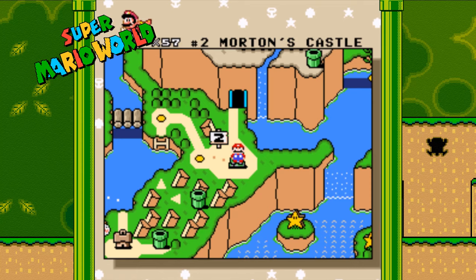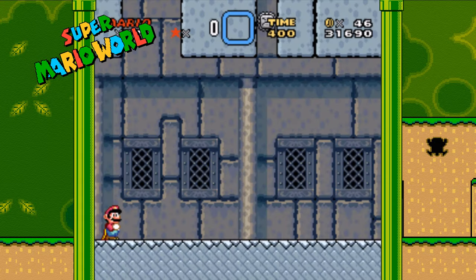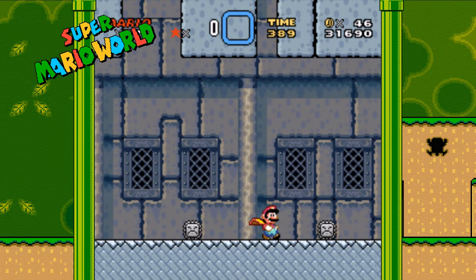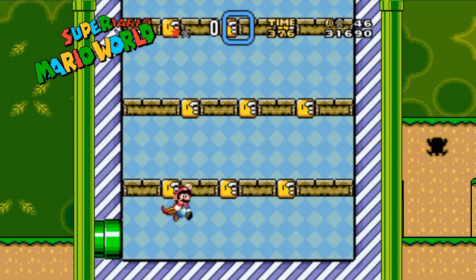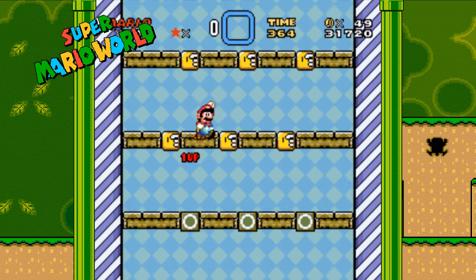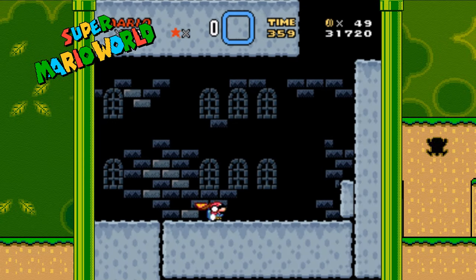We're going to start our castle adventures off in Morton's Castle. Just so you know, you can re-enter castles and fortresses you've already beaten by pressing the L and R buttons at the same time. Come into this level with a cape. It's actually a little difficult to pull off, but you have to get enough running speed at the beginning to fly up into a pipe. It's another one of those guessing games where you can get 1-ups, and it allows you to skip one room and go straight to the final room right before Morton.